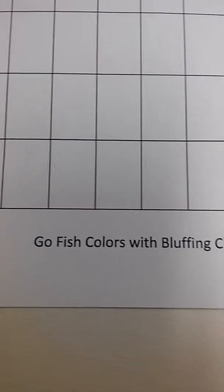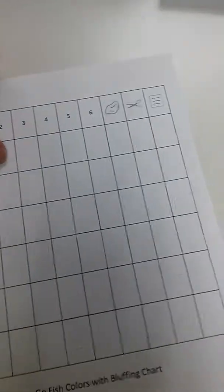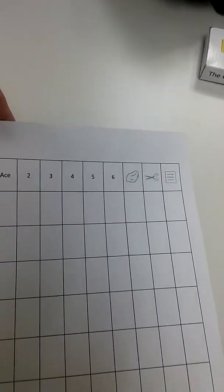My name is Tony Berard and I'm here to talk to you about a new game that I invented — this is two days old now. This game is called Go Fish Colors with Bluffing. And this is a chart for it that I made. I have a three-page document and this is the chart for it.